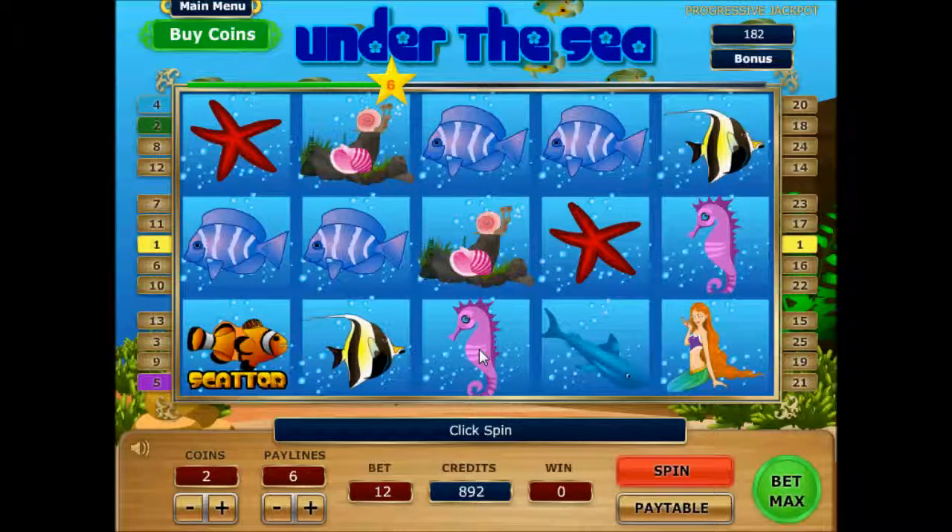Another type of special symbols are known as the scatter symbols. There are two types of scatter symbols in this game. Having three or more shark symbols, for example, will allow you to earn a maximum of 10 free spins, which is very advantageous for the player in order to earn more credits. The other scatter symbols allow you to enter a mini game which lets you pick up additional bonuses.